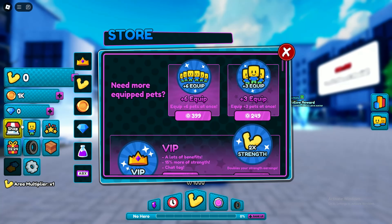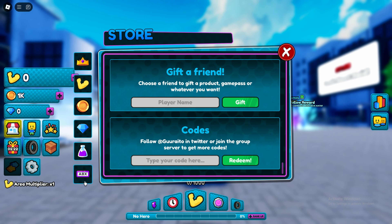First, guys, you need to click on the shop icon, then click on ABX, and here is the code bar. So let's tap the first code.